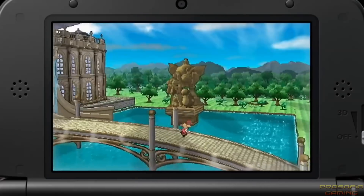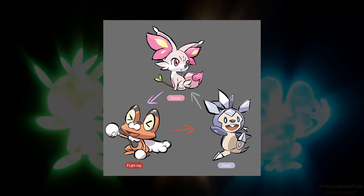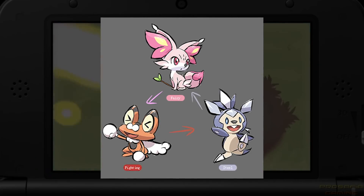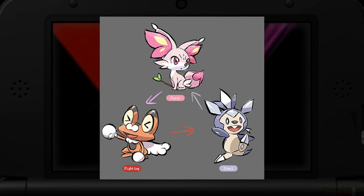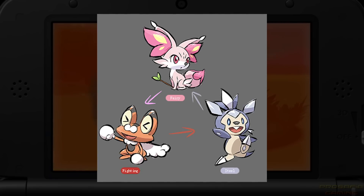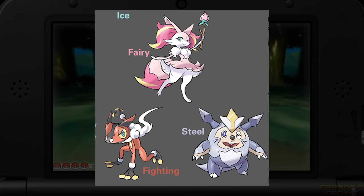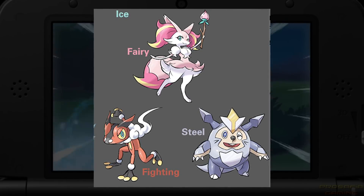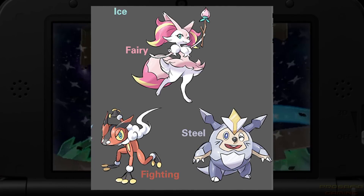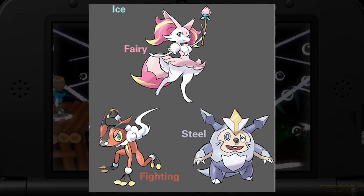Last but absolutely not least, we head to the Kalos region. These designs for regional Kalos starters were again designed by Naiji on DeviantArt, and once again are absolute god tier concepts in my opinion. These designs give the Steel type to Chespin, the Fairy type to Fennekin, and the Fighting type to Froakie, with Naiji also providing some designs for their middle evolutions as well. These designs, as well as all of the other ones I've shown today, are a prime example of why starters should get the regional variant treatment at some point, because frankly, it would be freaking incredible.